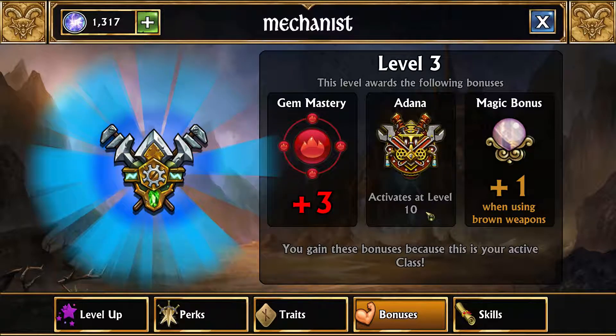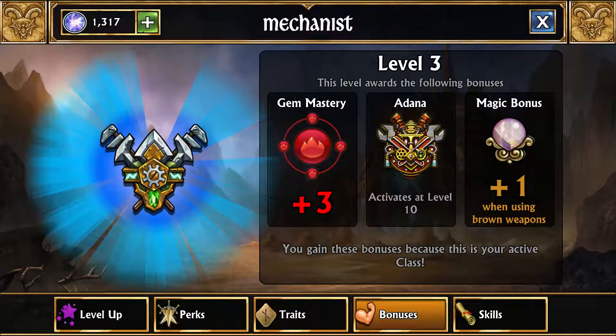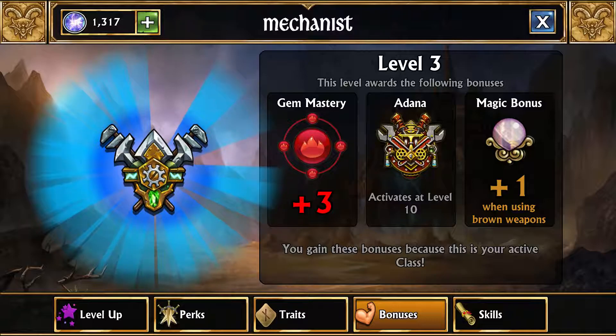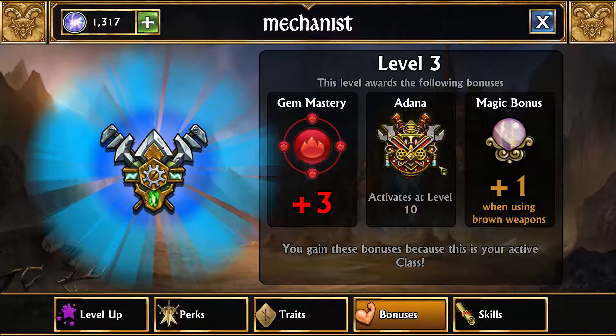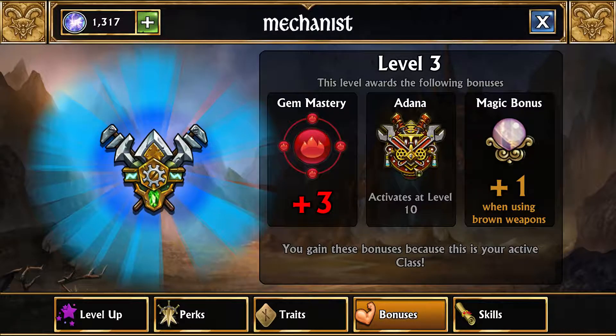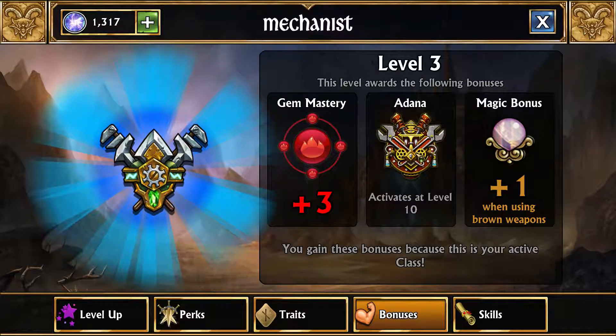At level 10, your class gets to be affiliated with the kingdom that questline came from. As you can see, you get the Mechanist class from Adana. So once you level the Mechanist class to level 10, whenever you use a hero with the Mechanist class, it counts as an Adana troop. So if you had 3 other Adana troops with it, you get the full 4 Adana troops when using your hero in that team.